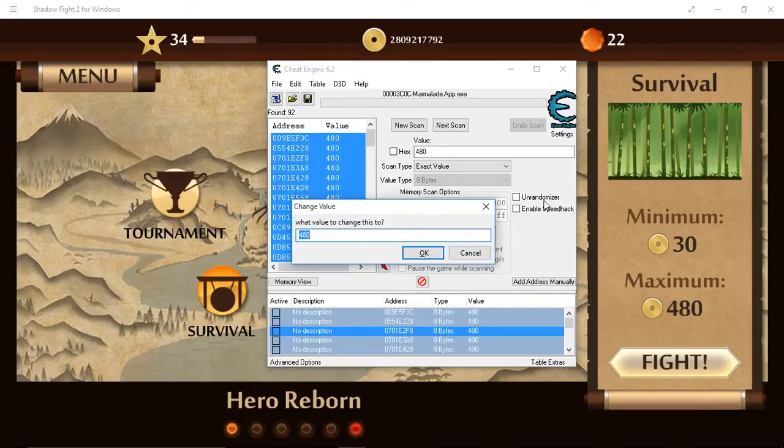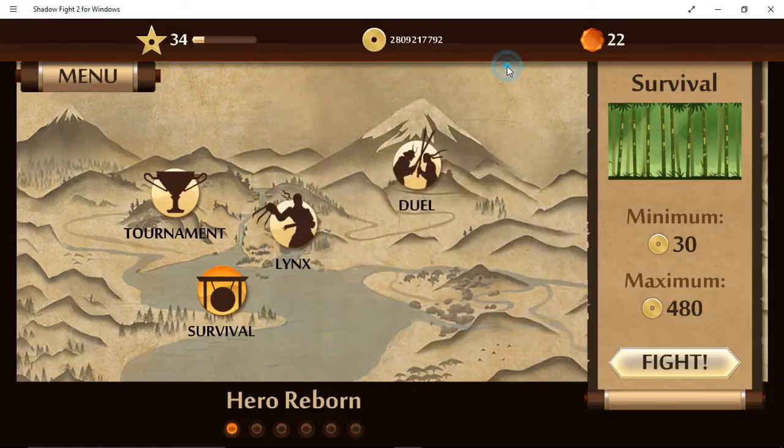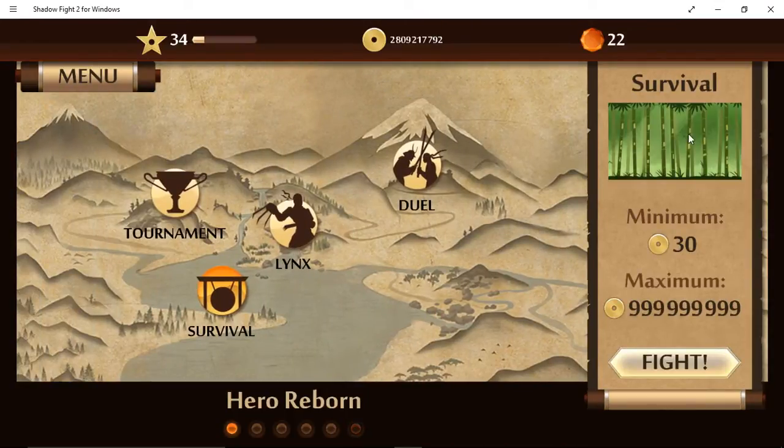We're going to change the value from 480 to the maximum. So you're going to put in nine nines — 1, 2, 3, 4, 5, 6, 7, 8, 9 — and press Enter or OK, whichever you want. Now we're going to minimize that.